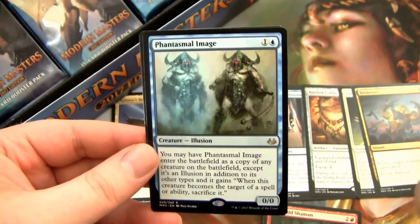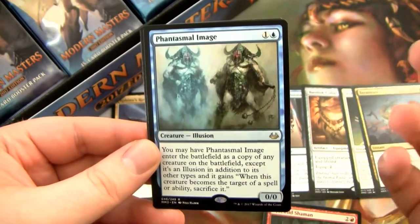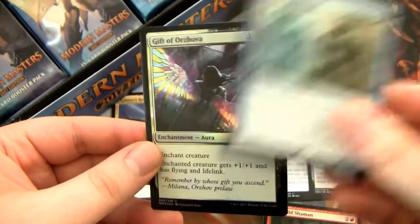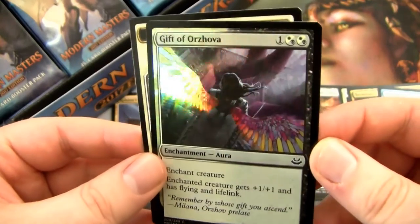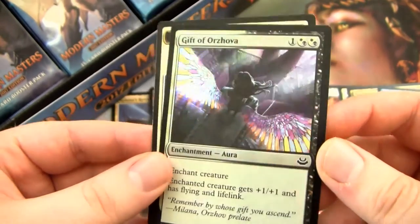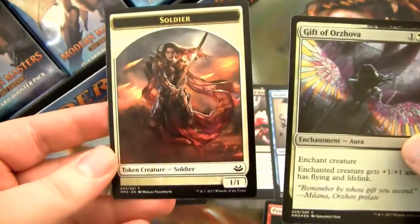Phantasmal Image — I love this card. It's fantastic, great in EDH, great in Cube. Not worth a whole lot of money these days, used to be worth like $10 or so. And then we have a Foil Grip of Desolation, which looks freaking gorgeous. Look at that — that's awesome. This is one of my favorite arts. And they have a Soldier Token.